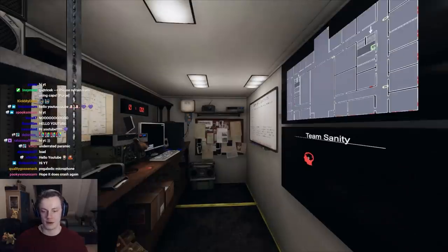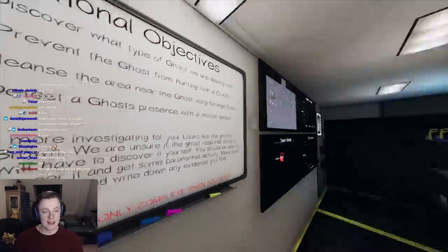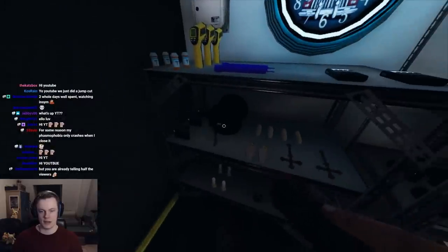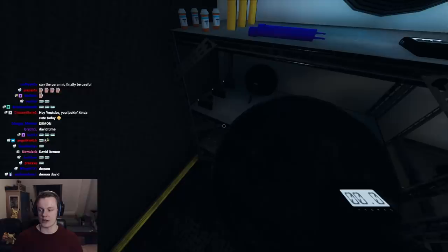We're gonna try and make love to the paramic. Graphics are all better from a PC. We got our breaker under the left stairs - very nice. Let's head in there. We're gonna take the paramic - no, thermo - and what if we just don't even turn on the breaker during this run? Let's take an EMF. Here we go. Let's see if we can make it useful.